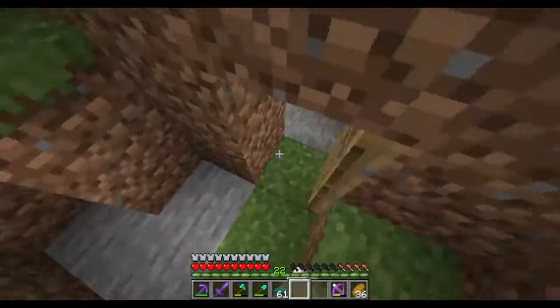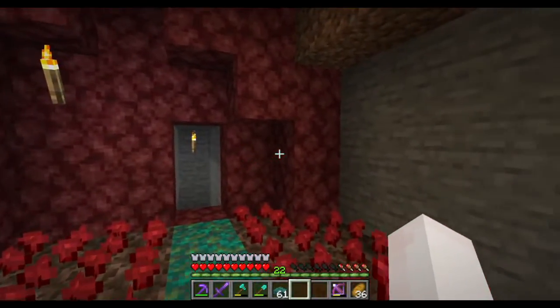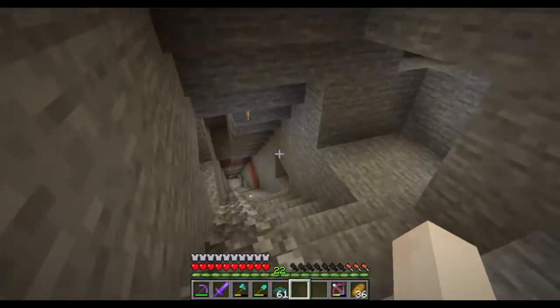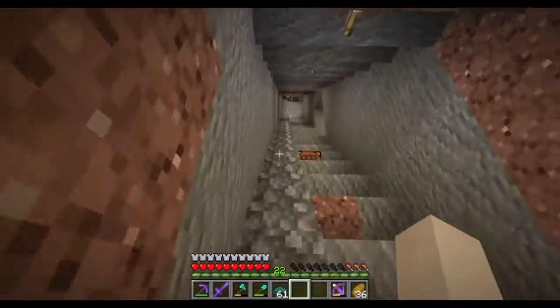We have the mines and the nether portal. We got all of this red stuff and the blue planks that make up the roof. We get stone from the mines.